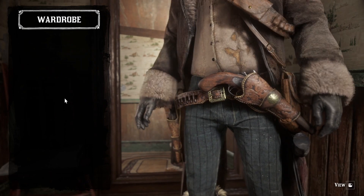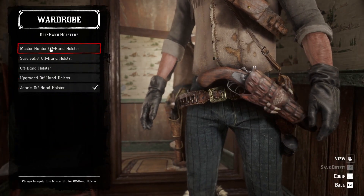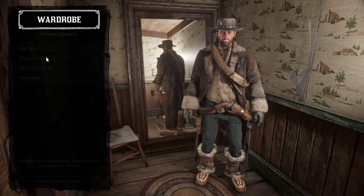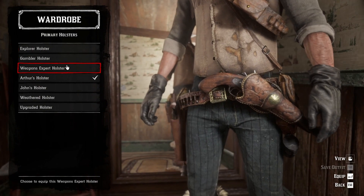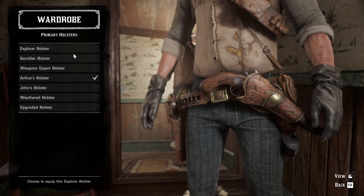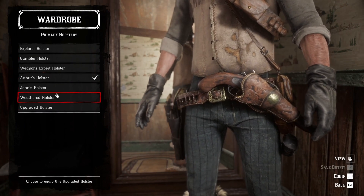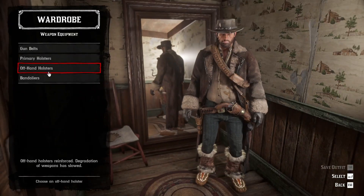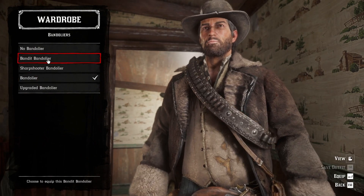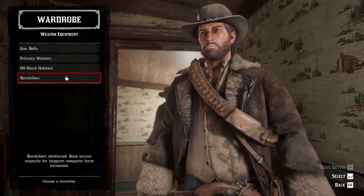Use John's belt. The Survivalist one would look good but it just doesn't really go with the whole look. Arthur's holsters are honestly so good — very simple yet very nice. And then for the bandoliers, just use a regular one. The other ones look a bit off — the plain one kind of looks like John made it, you know what I mean.